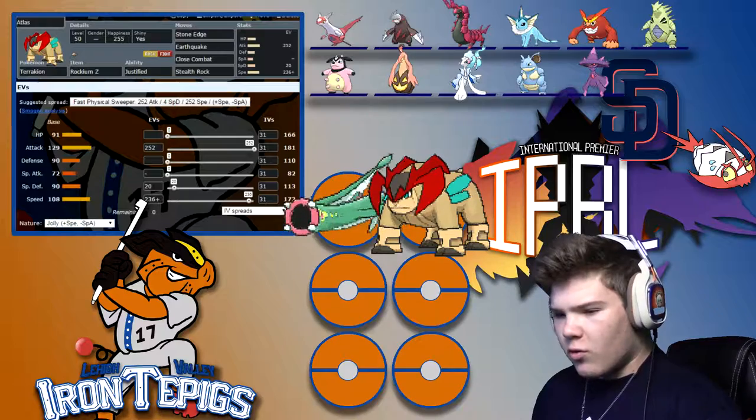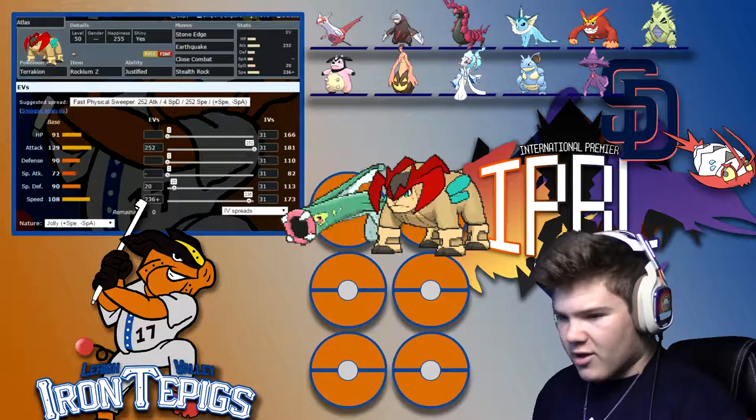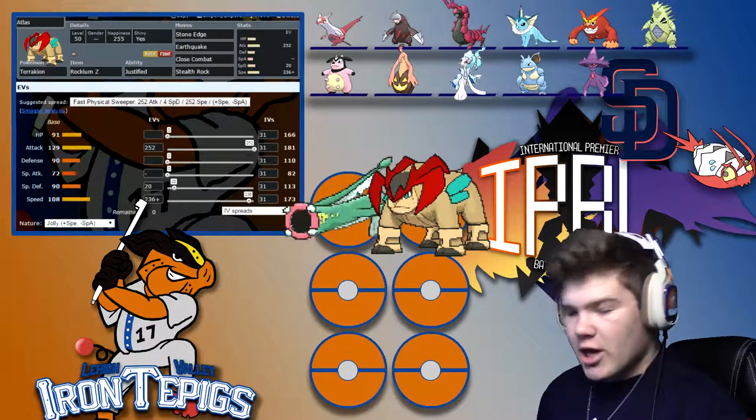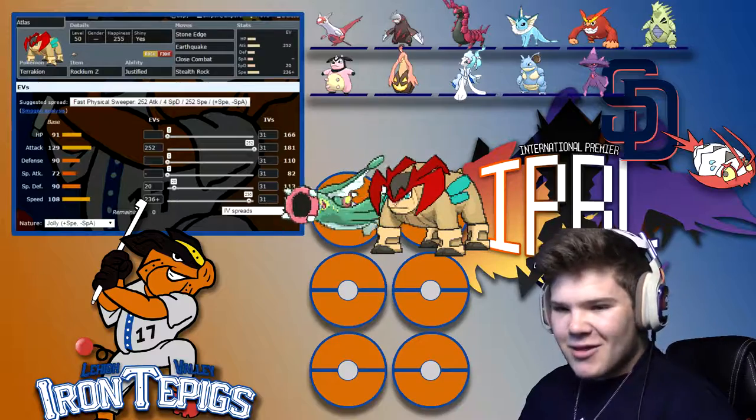We're running enough speed to outspeed and max speed, with Mismagius being base 105. Put the rest in Special Defense and max Attack with a Jolly Nature. This thing can be very speedy.